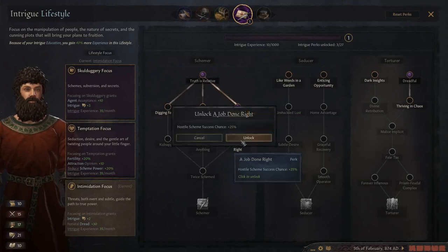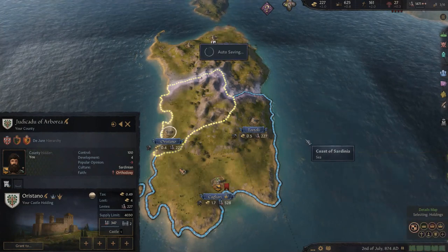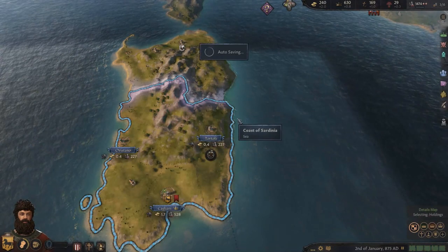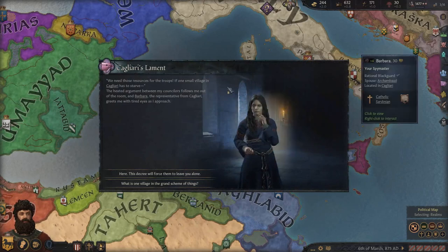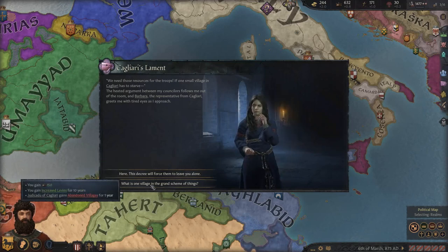New intrigue skill: Hostile Scheme success chance plus 25 - that's a good one. We're almost at 250 gold for creating the duchy. A faith conversion is complete - awesome! Let's get on to the next county. An event: troops need resources and one small village in Cagliari might have to starve. We get 50 lifestyle points and Cagliari gets encouraged improvements but the representative loses 20 opinion - what is one village in the grand scheme of things. We gain increased levies but they get abandoned villages.